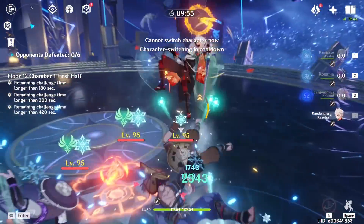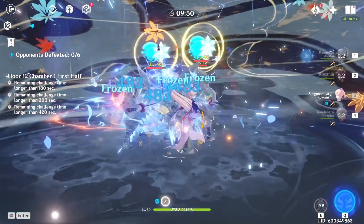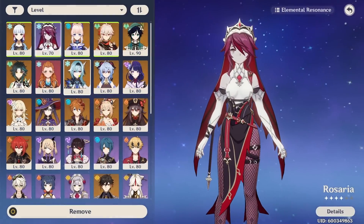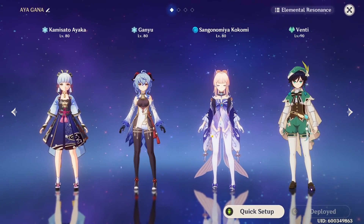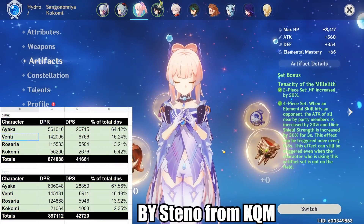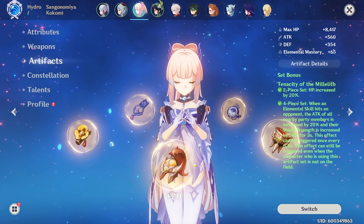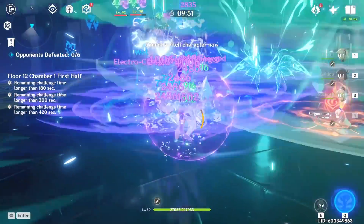Moving on to Kokomi, there are currently two main ways to use her. Number one is simply as an off-field Hydro applicator — cast her elemental skill to supply Hydro and that's it. For example, in an Ayaka freeze team or a Morgana team with Ayaka and Ganyu, you only cast her elemental skill and leave the field. In these cases, running four-set Instructors on Kokomi to buff the rest of your party is still a better outcome, because the jellyfish itself doesn't heal enough to generate enough value for Ocean-Hued Clam.